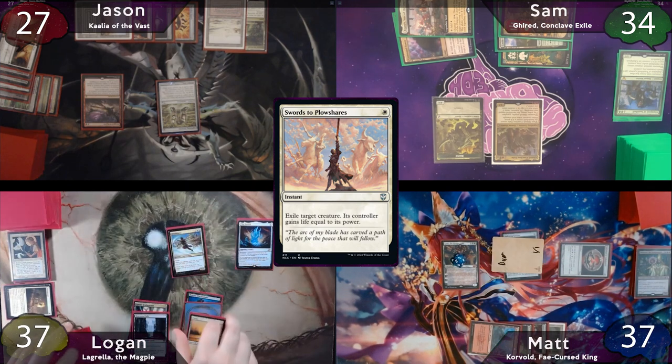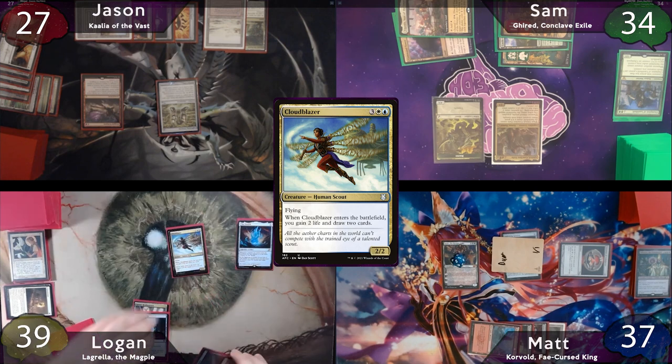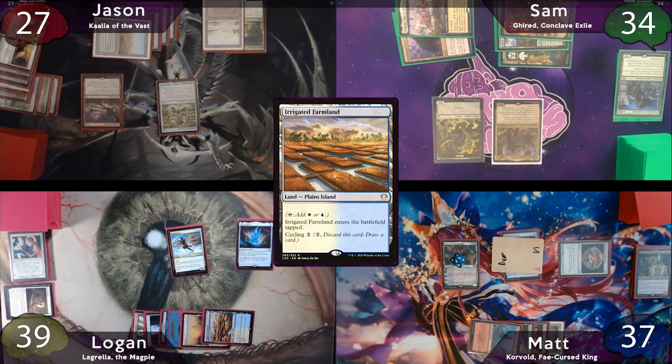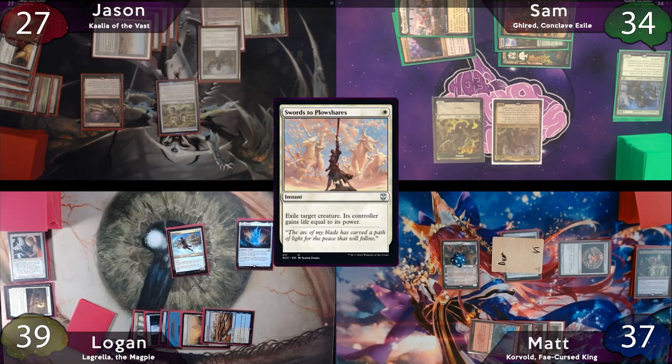Logan starts his turn by casting Cloudblazer to gain 2 life and draw 2 cards. He plays an Irrigated Farmland and passes the turn to Jason. Jason, who knows Cloudblazer is very, very good, stops on instep to cast Swords to Plowshares on it. Then on his first main, he plays a Polluted Delta as land for turn.